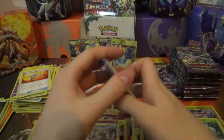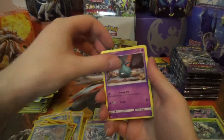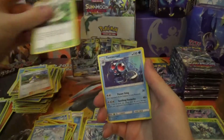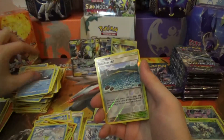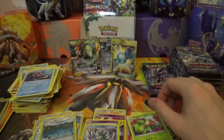Pack seventeen: Phantom, Tailow, Wailmer, Trubbish, Jangmo-o, Hala, Aether Paradise Conservancy, Nero, Shelving Hero, Tentacruel, Brooklet Hill, and a Lilligant Regular Rare.